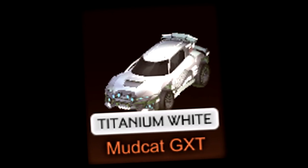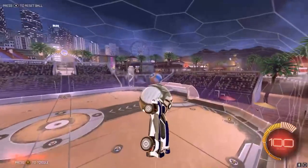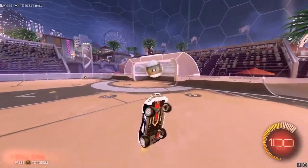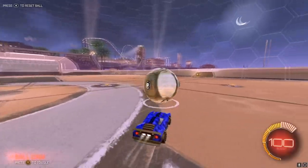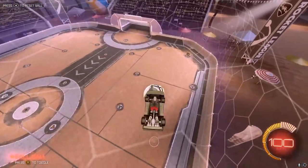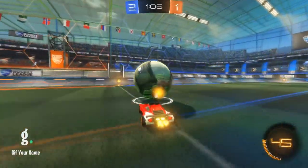Number two is going to be the Mudcat GXT. Also a pretty weird one — some freestylers know this car, but even though it's got a pretty boxy hitbox, you can definitely get some air with it and it's much better than most other cars. The number one car in my opinion for pogos is the Dominus. This is what you see all the top freestylers using — Miri, Jaxi — they implement pogos into their shots a lot. It's just so easy to get air with the Dominus, especially with the nose pogos.